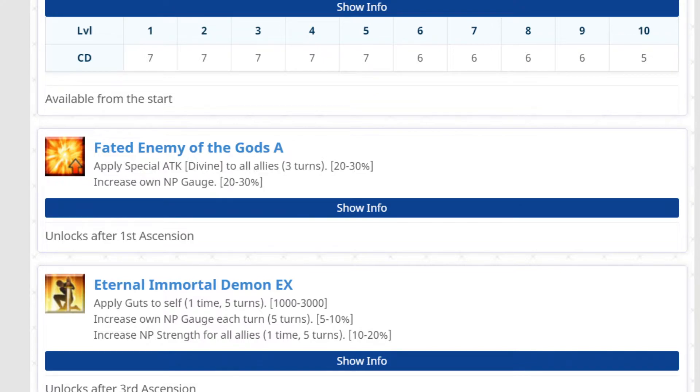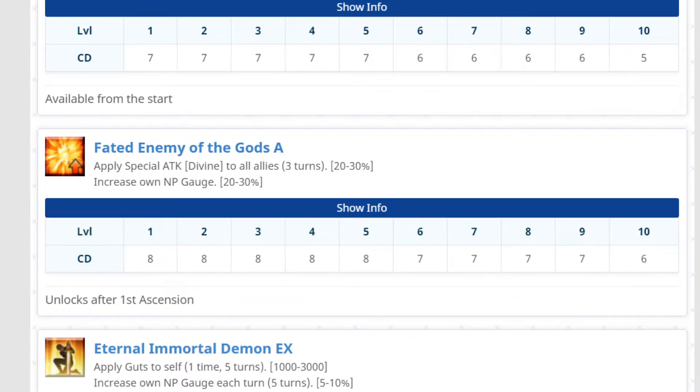Second skill: apply special attack versus Divine to all allies for three turns, and also increase own Noble Phantasm gauge by up to 30%. Six-turn charge time. So you get a 30% attack increase against Divine enemies, and then a 30% self battery.